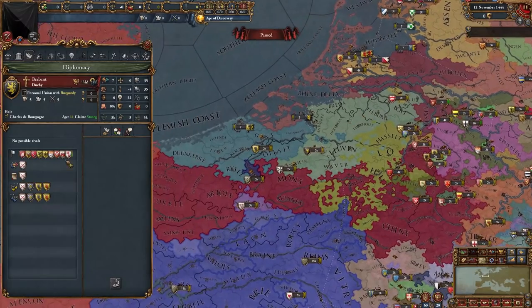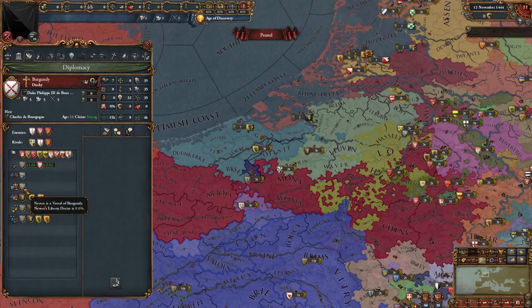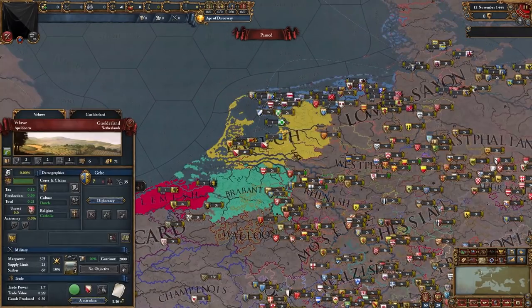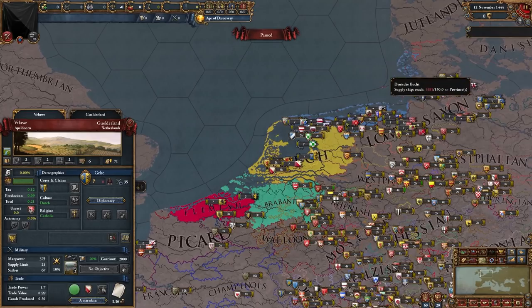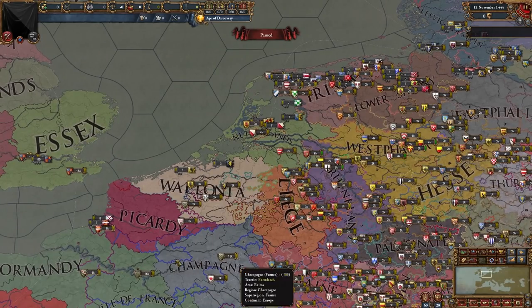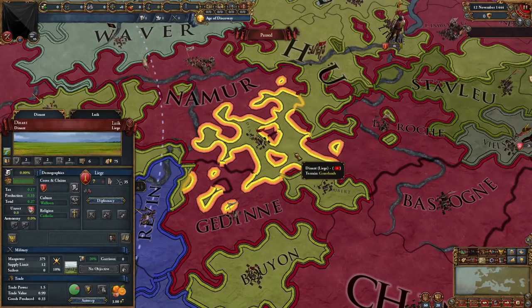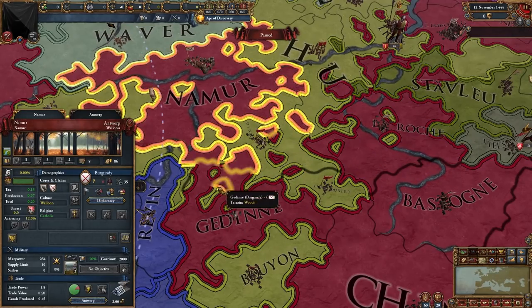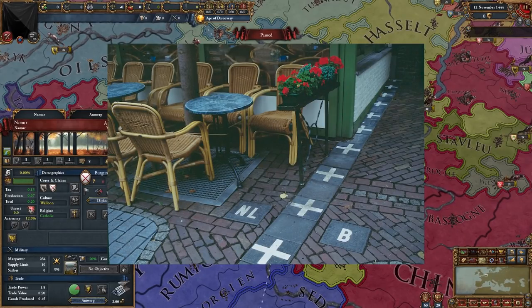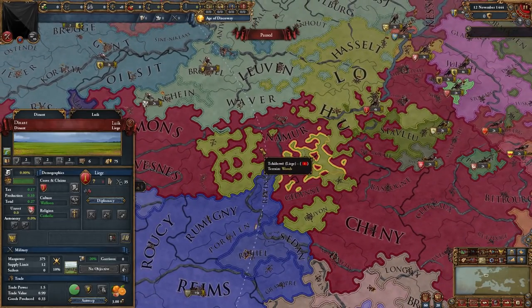Going over to the Netherlands, we can see Brabant in a personal union with Burgundy, as well as Flanders and Holland. Burgundy has Nevers and the three personal unions — pretty much the same. We have the other Dutch nations as well. In the culture map mode we can see the different Dutch cultures: Flemish, Brabantian, Dutch, and Frisian. In the regions it's separated into Wallonia, Netherlands, Frisia, and German and French border regions. There's quite a lot of border gore here — clicking shows multiple tiny province exclaves, which is actually visible to this present day: those famous images of little towns in Belgium and the Netherlands where the border goes through houses, shops, and cafes — half your house in Belgium, the other half in the Netherlands.